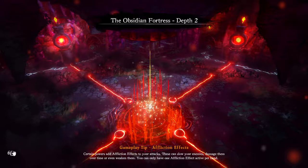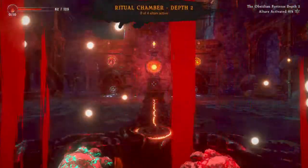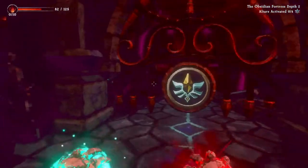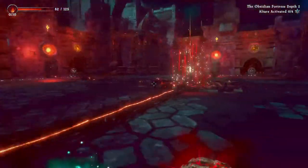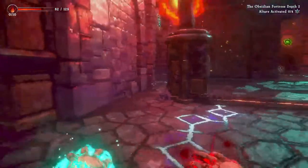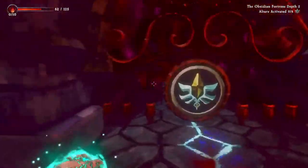There's a game tip: certain powers add affliction effects to your attacks, which can slow your enemies and damage them. I want to figure out if there's something to let you stay in the depth instead of going back to the village all the time. There's a ritual keeper here. I think this is the chamber of healing — renewal — so I'm gonna need that. Because if I don't have enough energy, we need to complete four chambers ideally with full energy.